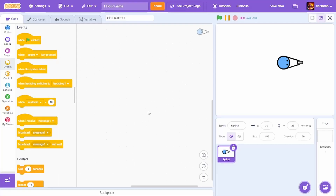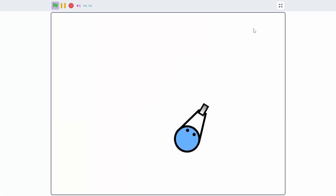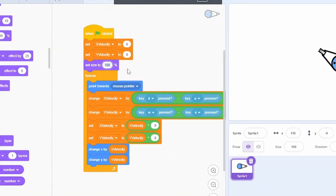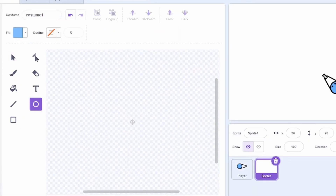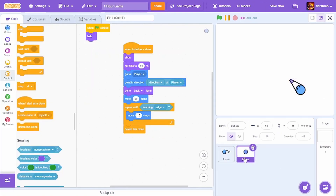Now I'm going to do the similar movement script but this time it's going to be smooth. The movement is smooth — I'm going to make it a bit slower. I'll set the size to 75 and rename this to 'player'. I'll create a new sprite for the bullets — this time I'm going to make a circular bullet, and it's basically the same bullet script as last time.